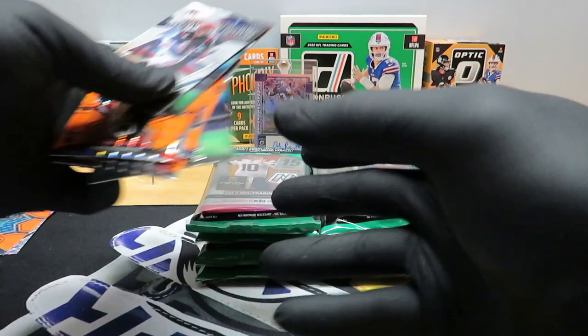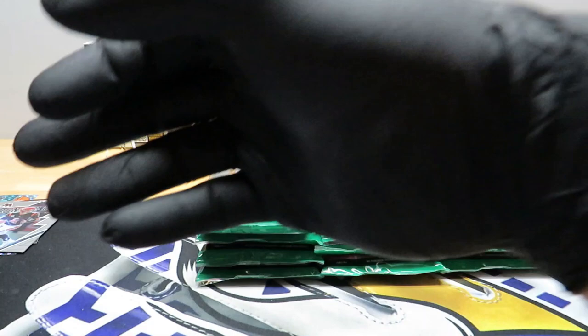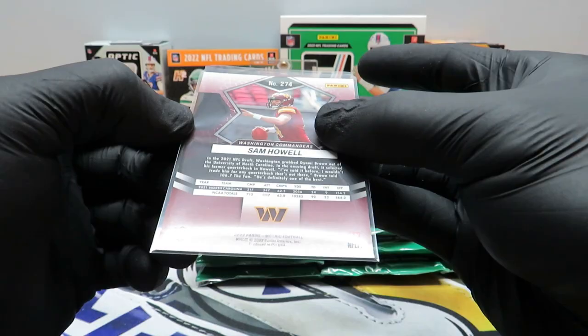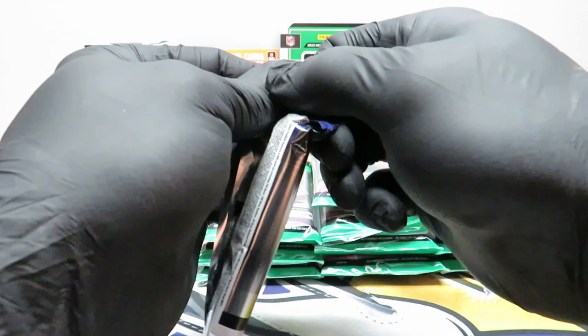Let me take these rookies out and set them in a different stack. These things get curved in the packs and then they get hard to set up. Sleep up Sam Hall — it actually looks really nice too, might be able to grade that one. Alright, let's get started with these retail exclusive packs — or value packs, I think I called them.